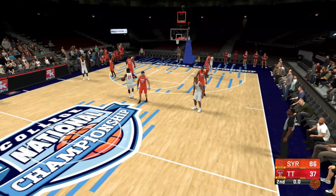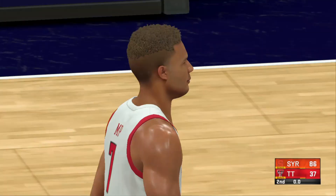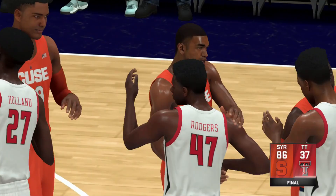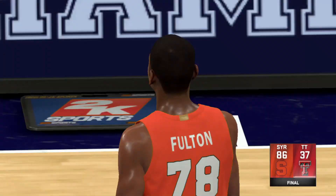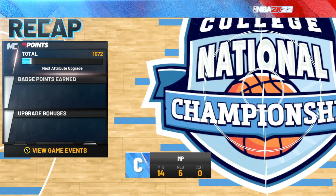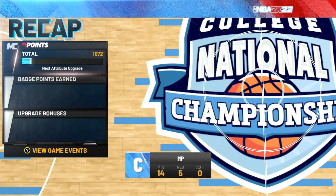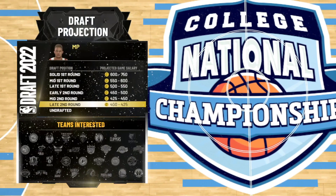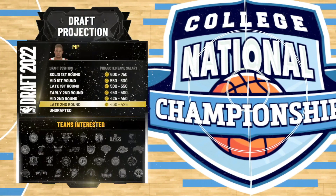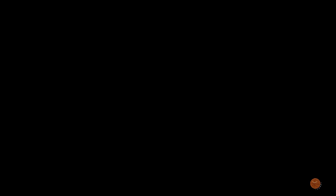We lose 86 to 37 in Round 1 — we don't even make it past the first round. Coach had such high hopes for us but offensively and defensively we just couldn't get anything going. Syracuse gets the win 86 to 37. We have a C teammate grade. 14 points, no playmaking, got some defensive stats upgraded. Poor showing — 14 and 5. Right now we're slotted to be a late second-round draft pick. We will be doing the combine to improve our stats.